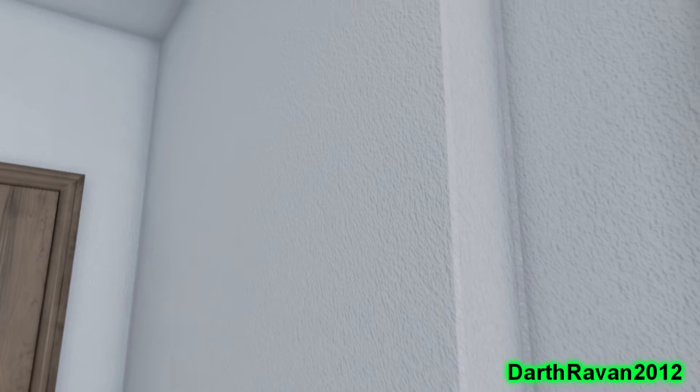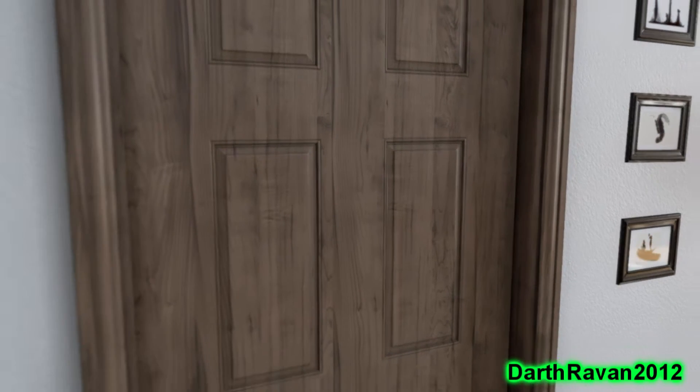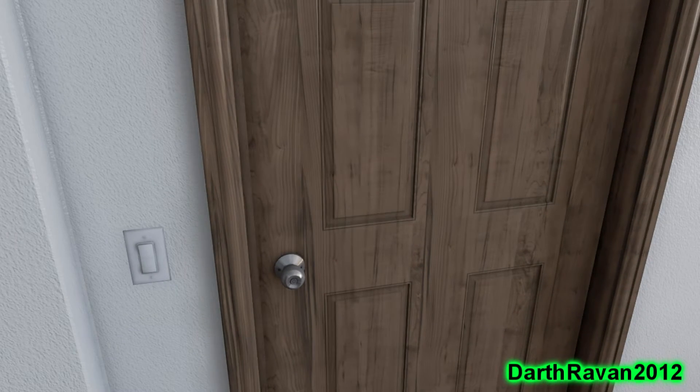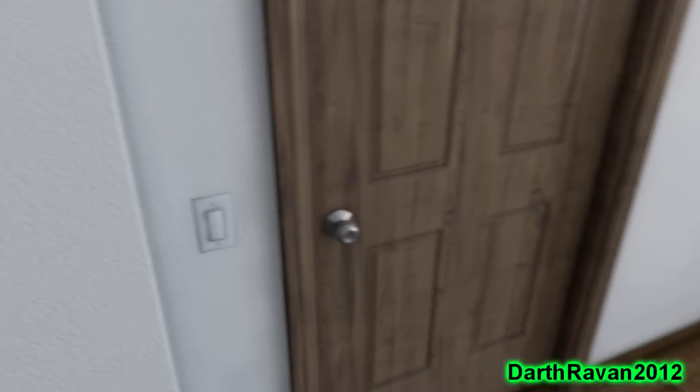So everything will look realistic — wallpaper will look like wallpaper. You have a nice little wallpaper with high textures here which looks really nice and it does look really realistic. Wood will look like wood, which obviously it does here, and then you have a little metal door handle which looks really nice, and the little light lamp for the environment.